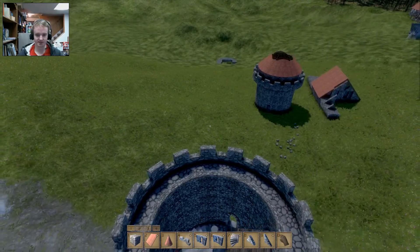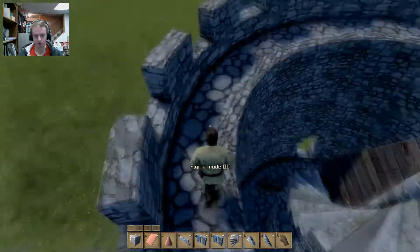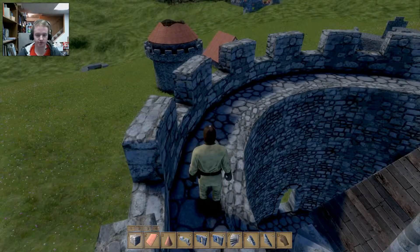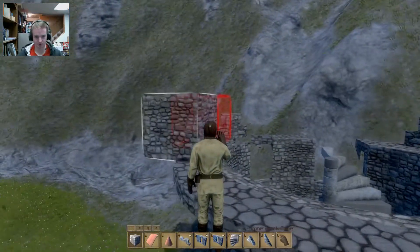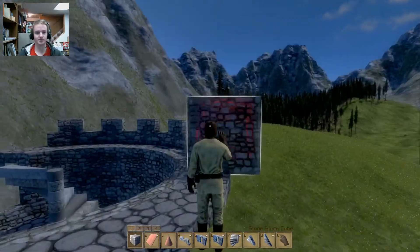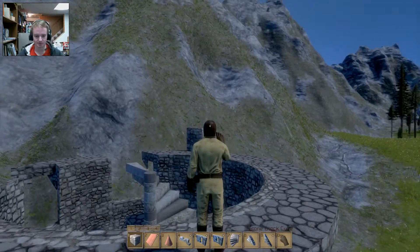That same process of mirroring and rotating for placing these battlements will apply for the walls, for the windows, for all these round-large blocks. It takes a little bit of getting used to. I'll just go through that again really quick using a different block — some of the walls. Same kind of placement design, same process.